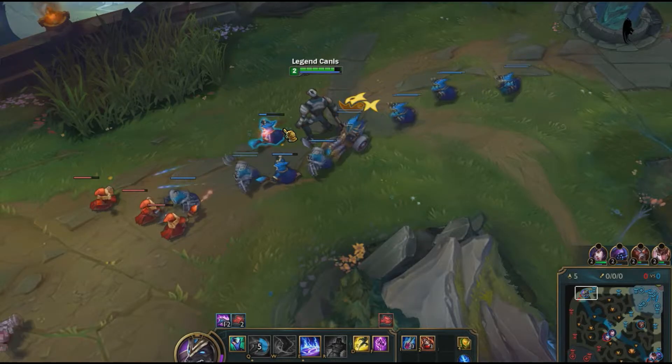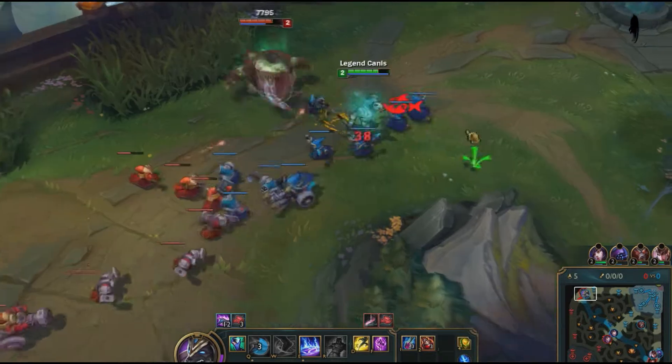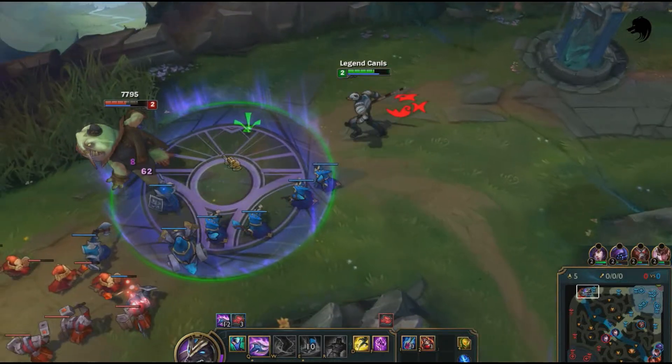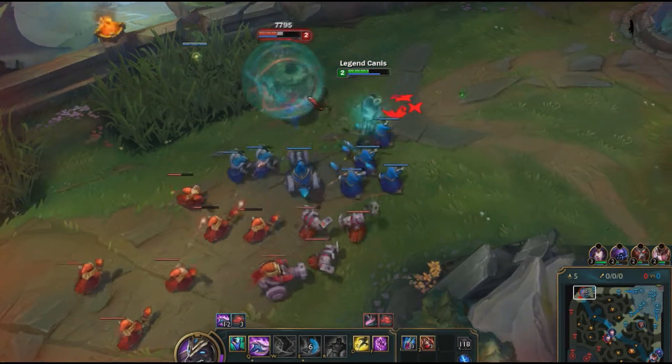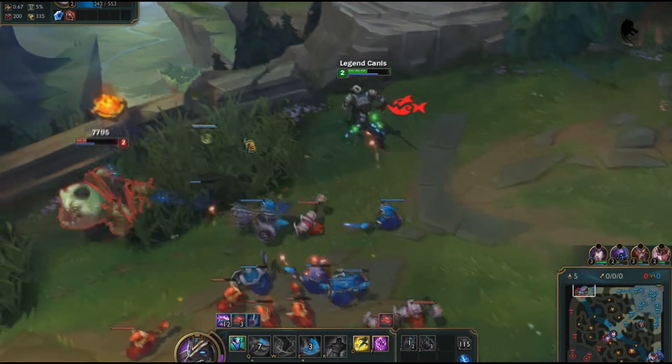Which is a thing you actually don't really need. Nasus has a very strong 1v1 kit, with the slow, his DOT, AOE, Armor Reduction, Heal, and the Q damage of doom — though your Q is your main source of damage.